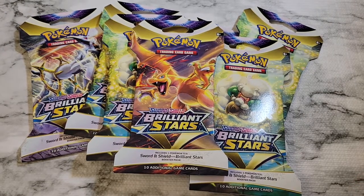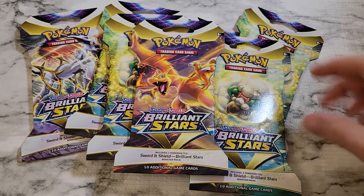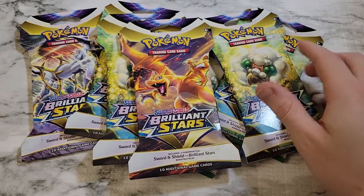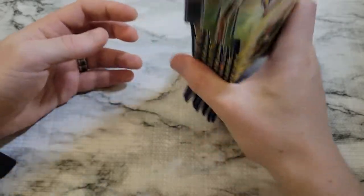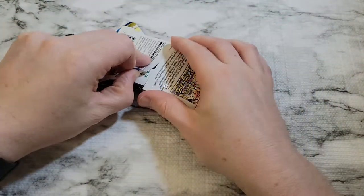Hey everyone, welcome back to the channel. Today we're going to be looking at these Pokémon Brilliant Stars blister packs. We've got seven of them here — we'll just jump in, fun to open up and mix it up from our normal stuff and see what we can get. Hopefully there's something good in here, maybe we'll get one of those ultra Charizards. We've got seven and these little sleeve packs, they're always good.